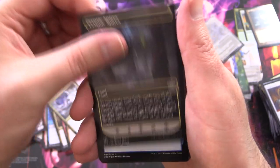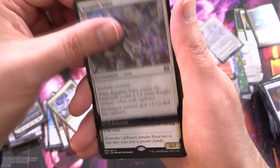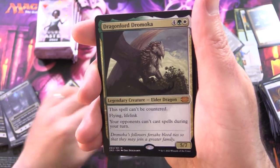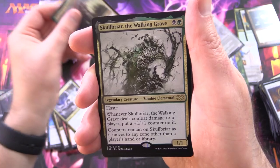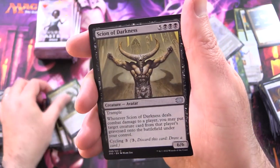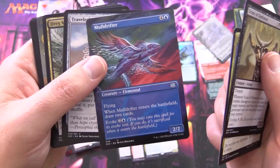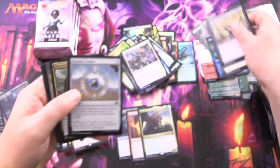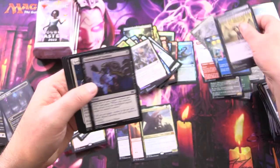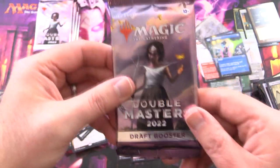We've got a Zombie, foil Knightly Valor, and a Mythic — Dragonlord Dramoka. The third Mythic has been pulled. Skullbriar the Walking Grave — it's a cool Commander card. And Moldrifter — I like the Borderless artwork. And Spellpierce, another Borderless — two in one pack. Can't complain about that, although we could say we'd rather have a Mythic Borderless.